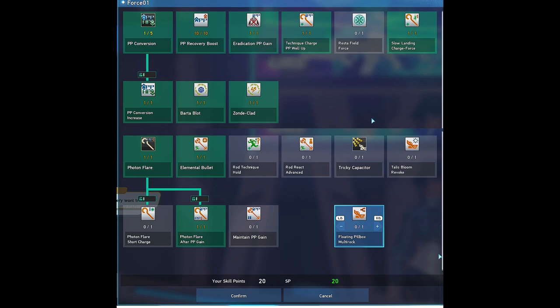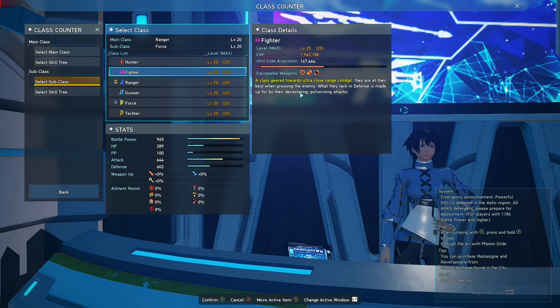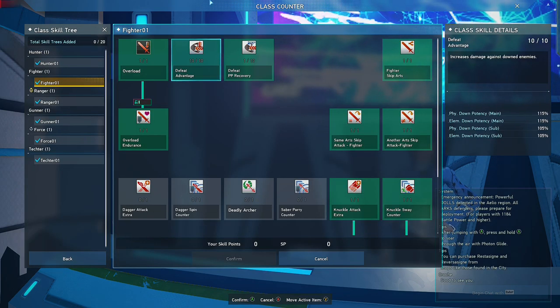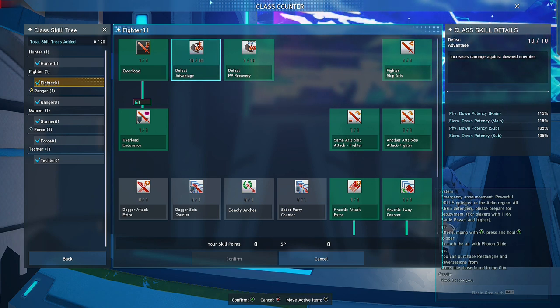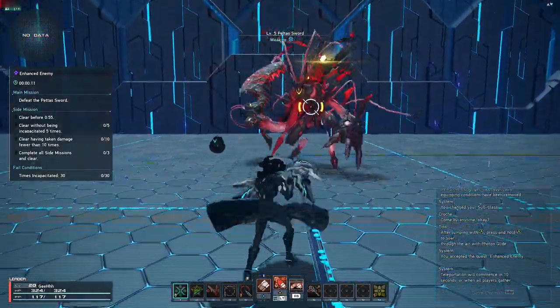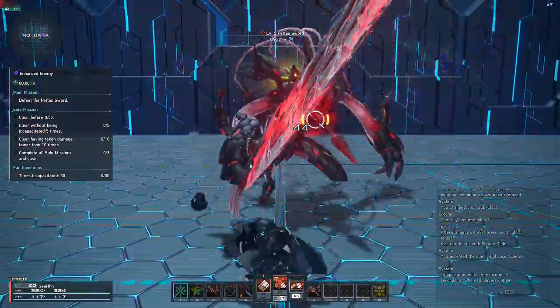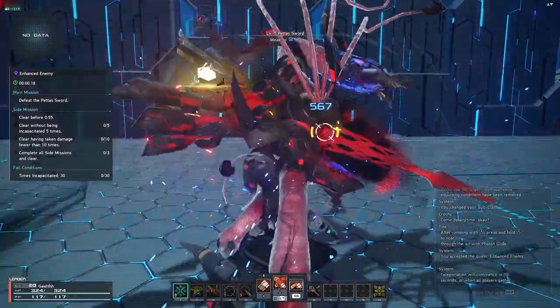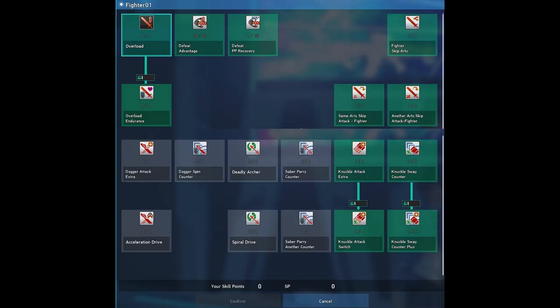Here is my Force subclass skill tree. Another good option is Fighter, because it can maximize your damage output through skills like Defeat Advantage, which gives additional damage to downed enemies. Fighter as a subclass also gives a pretty good counterattack that provides longer damage immunity when you're successful in counterattacking. All Fighter weapons can counterattack and make you immune to damage while active, but I suggest using Knuckles for longer damage immunity. Here is my Fighter subclass tree for Knuckles — if you're using other weapons, just allocate the Knuckles skills to the ones you like.